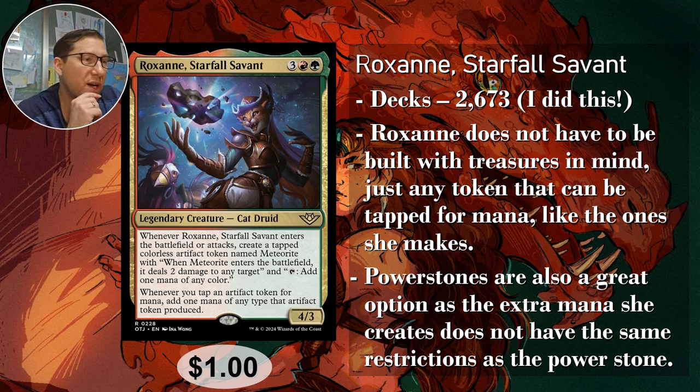Roxanne doesn't have to be built with treasures in mind, but any artifact token can be tapped for mana. If you can flicker her, she'll make a whole bunch of meteorites. Red and green aren't great for flickering, so you probably want to put her in a Naya deck to add white and easier flicker. Power stones are also a great option — you tap the power stone for restricted mana, but the extra mana she generates has no restriction, so you can use it for anything. Very easy to abuse. One dollar.